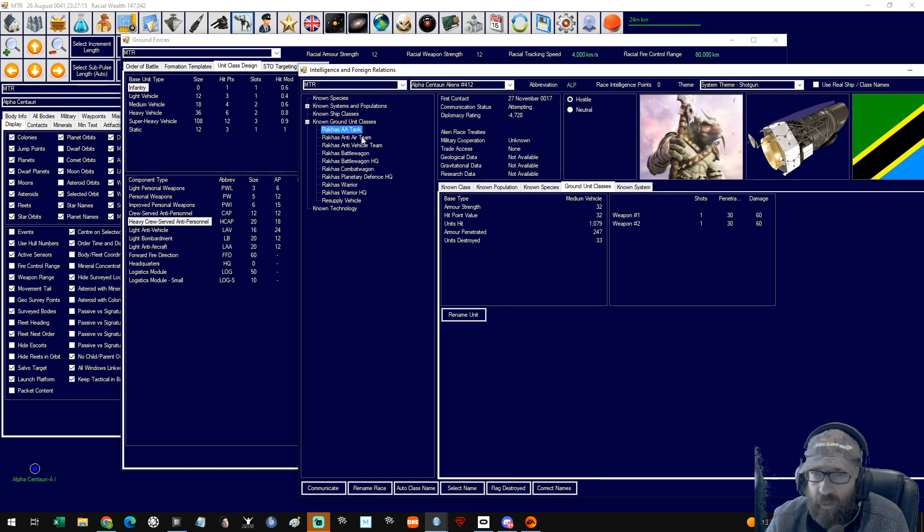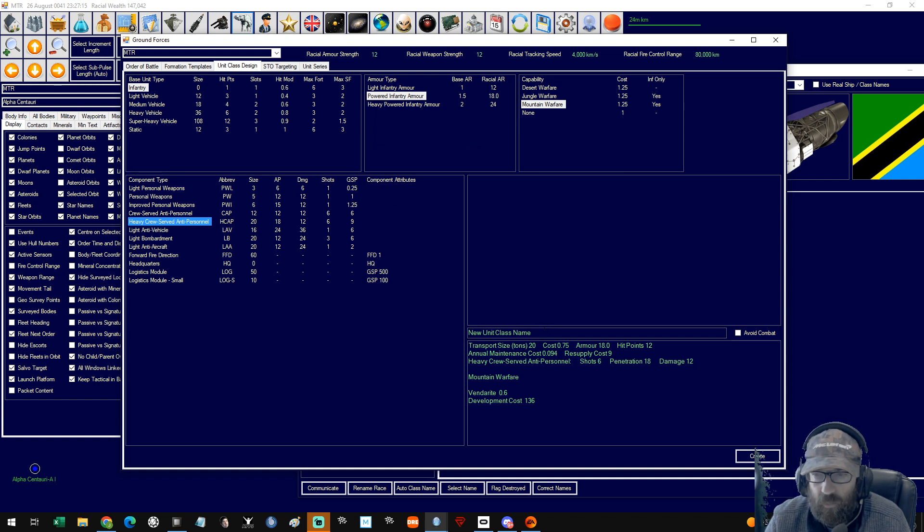Let's double check — we only do 12 damage. Go back to the aliens. These guys here — hit point value 10, yes that would work. Their infantry hit point value 10. These are vehicles. So I believe that works. We're going to call these infantry 41. This is the infantry 41 team — that is a new fighting force to get these guys. Perfect.